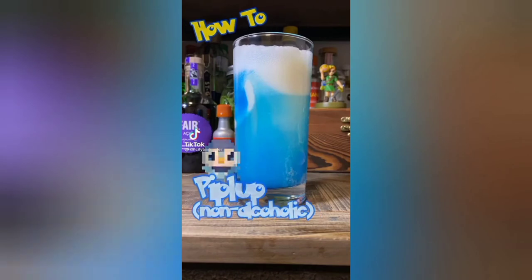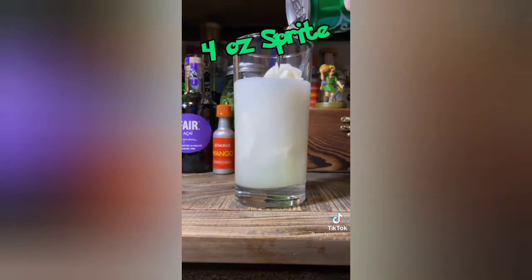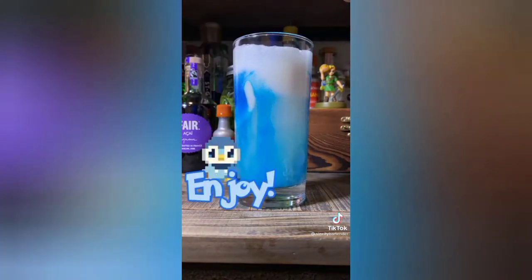How to make Pip Love. First vanilla ice cream, lemonade, sprite, and blue carousel syrup. The best starter in gen 4.